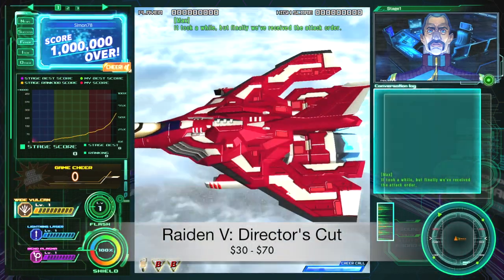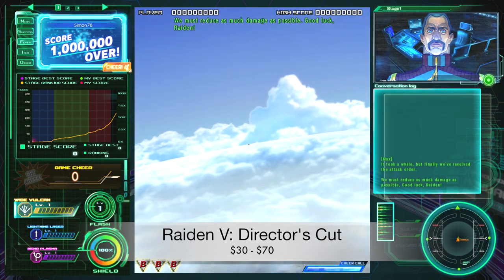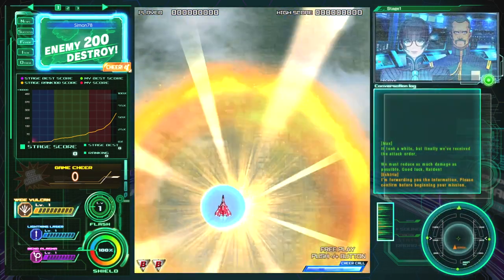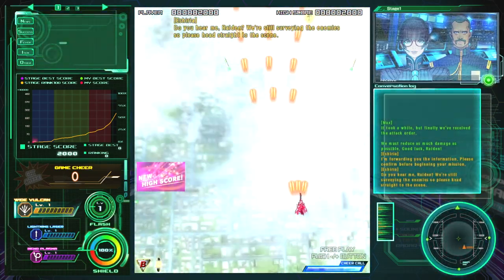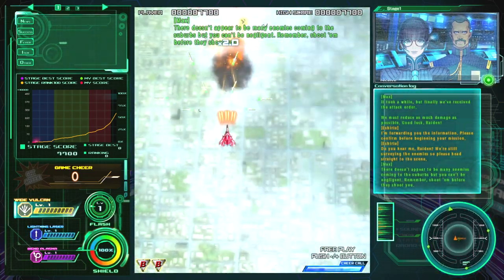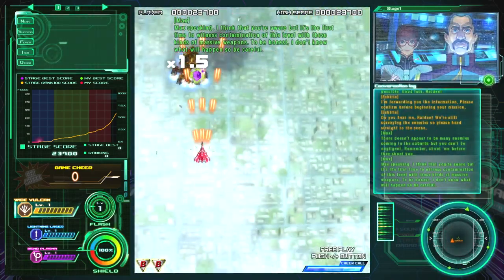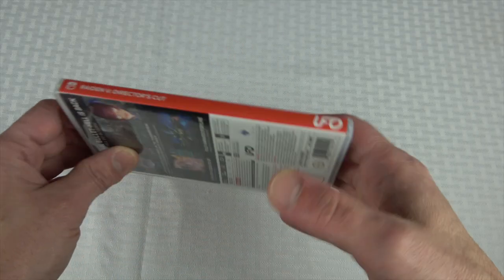Next up we have Raiden 5 Director's Cut. The Switch port released in July of 2019. The Raiden series really needs no introduction — it's your classic vertical scrolling shooter where you control a ship known as the Raiden. Raiden 5 is a very solid entry in the series, and newcomers or returning fans should find good enjoyment here. I believe this is the only edition released on the Switch, and it was published by UFO. The cover art is maybe a little bit above average in my opinion.